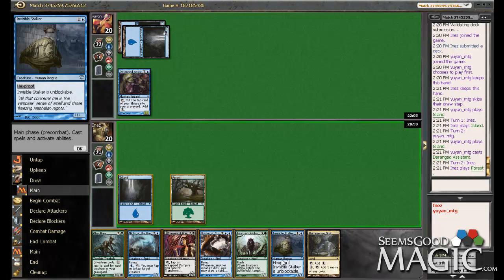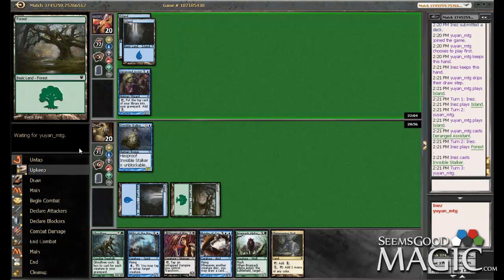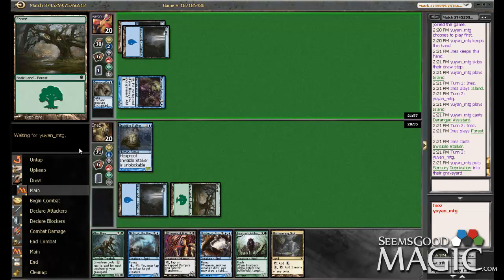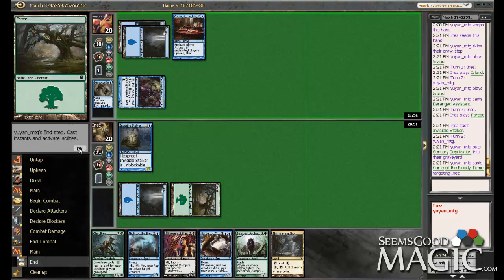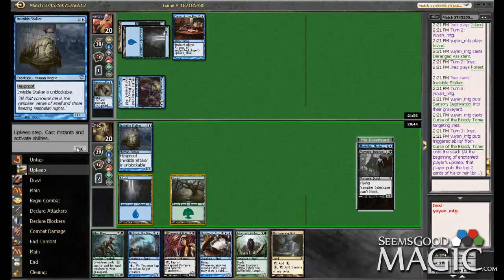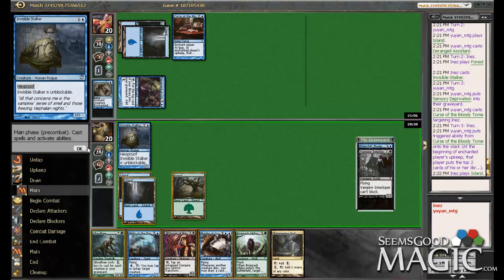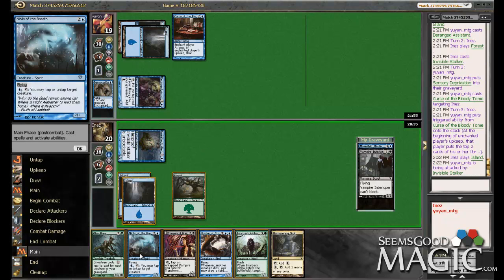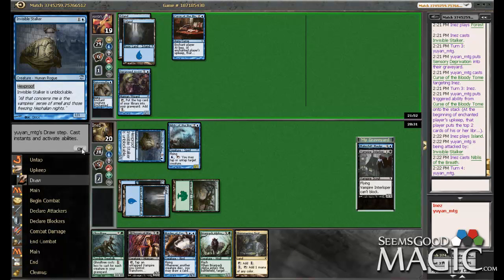And we're fixed in black now too, so that actually worked out pretty good. We are cursed, but it's going to fuel our Ghoul Tree and possible Stitch Drakes and other nonsense we may top deck. We've got a land here. Let's see if we can just swing and play Niblis. We're on the beatdown plan. Don't want to walk into a Bone to Ash on this Murder of Crows.